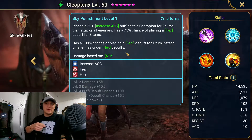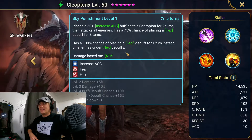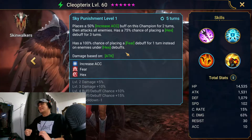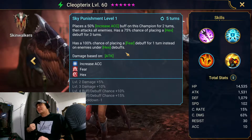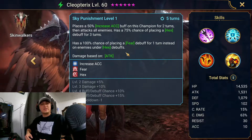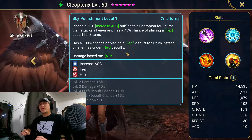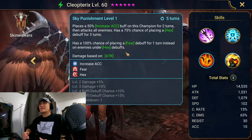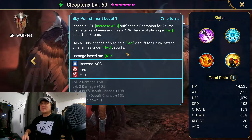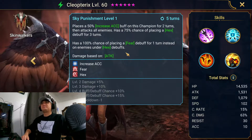Number three, her A3, Sky Spun Punishment: places a 50% increase accuracy buff on the champion for two turns, then attacks all enemies with a 75% chance of placing the hex debuff for three turns. So it's like every move is a hex — she's always getting that hex out there. Her utility might just be keeping hex on the Hydra. She also has a 100% chance of placing a fear debuff for one turn on enemies already under hex debuffs.